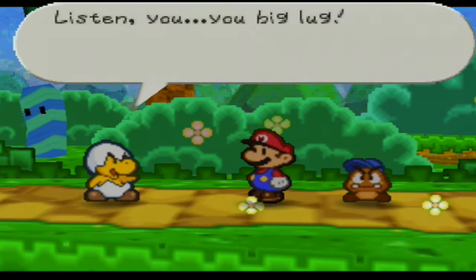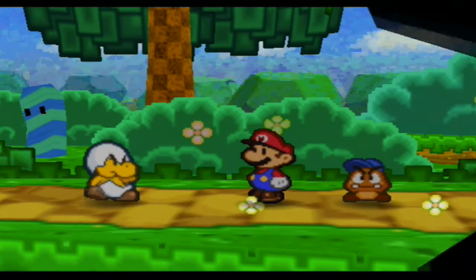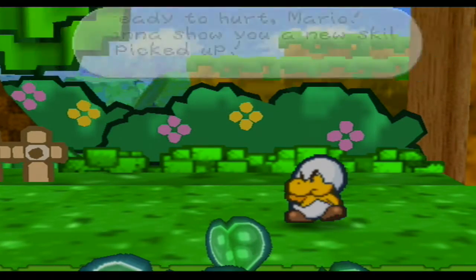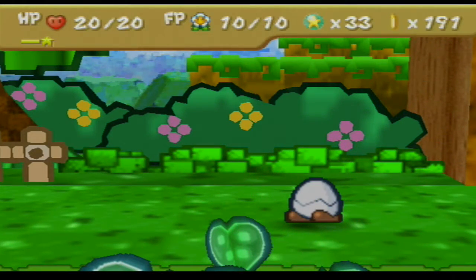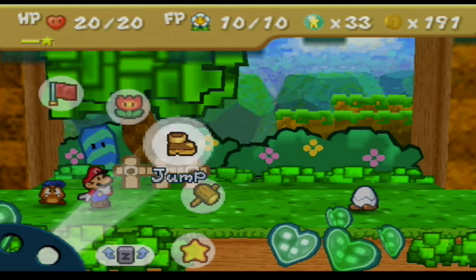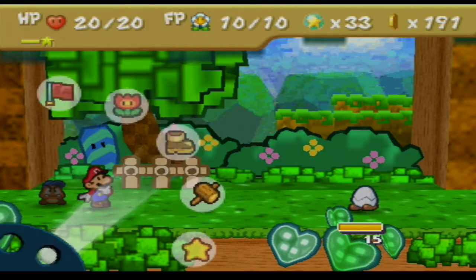He's upset that Mario doesn't remember him. His name is Junior Trooper. So last time we fought this guy, he had 5 HP and an attack power of 1 — that was seriously it. However, your attacks were useless? What are you talking about? Let's tattle him.